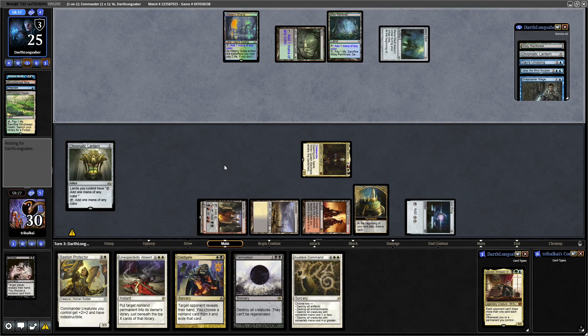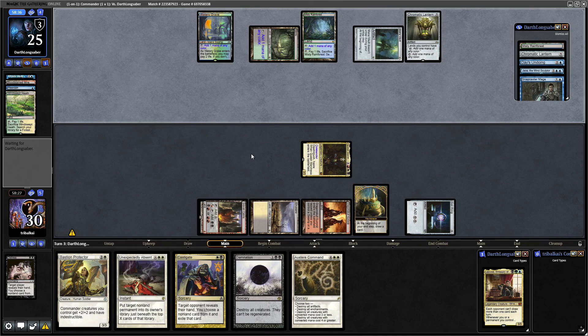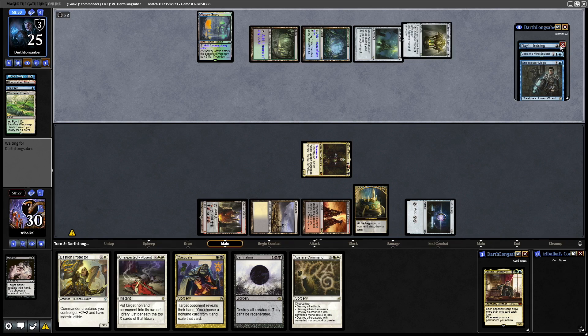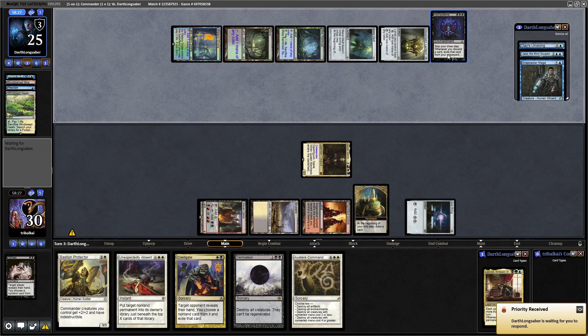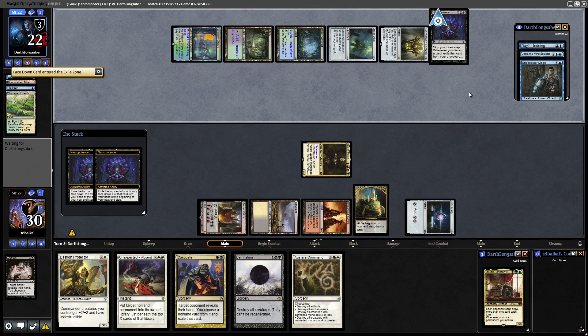A Mana Vault from our opponent, so both of us are getting into fast mana. They go into the Chromatic Lantern we already know about. They've played the Misty Rainforest, which now taps for mana thanks to the Chromatic Lantern, and then into Necropotence. So we know what they've drawn into, and we also know three of the cards in their hand.